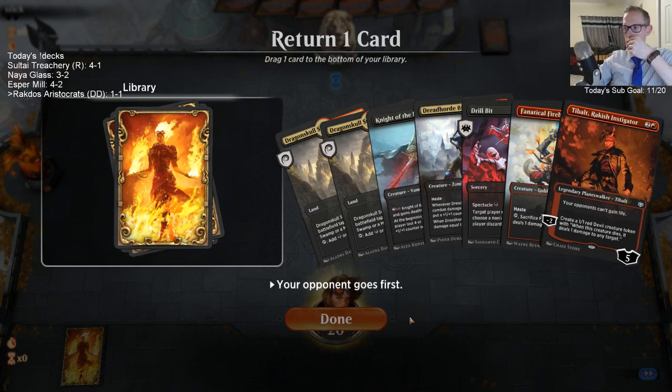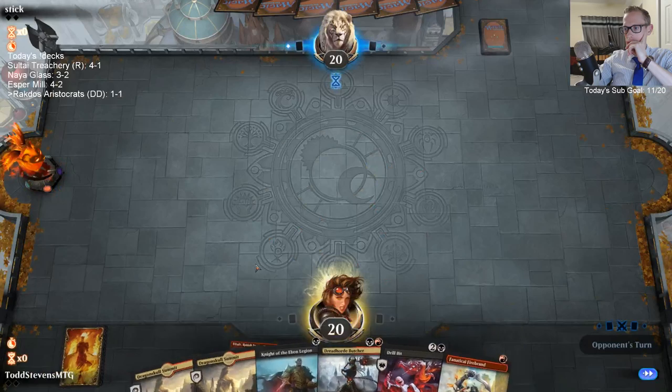We're on the draw — we're going to have one mana on turn two. I think it's either Firebrand or Drillbit and I'm not sure which one to put back. It could just be Butcher honestly. Let's just get rid of this thing.